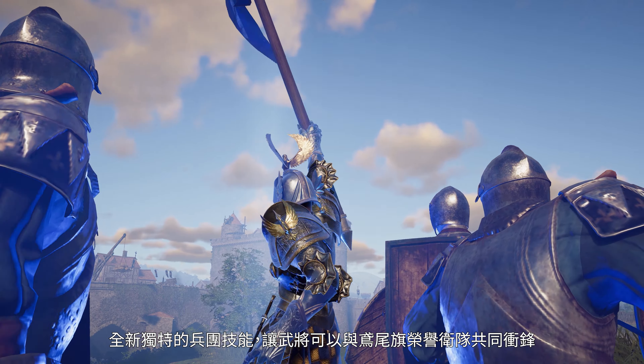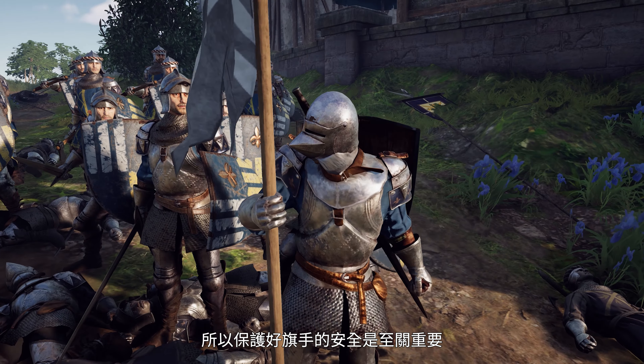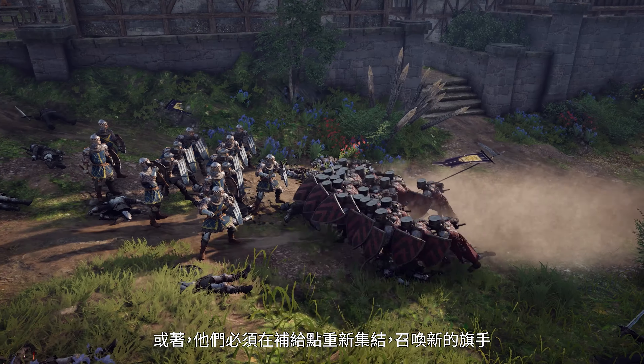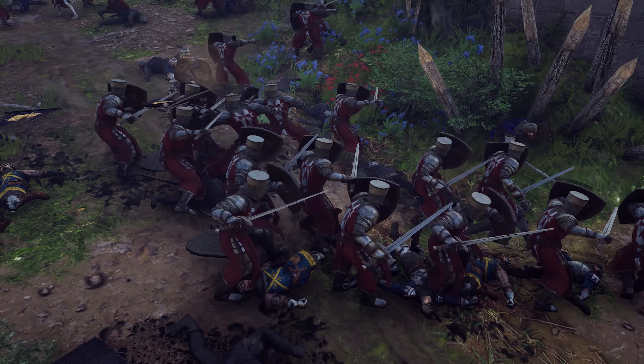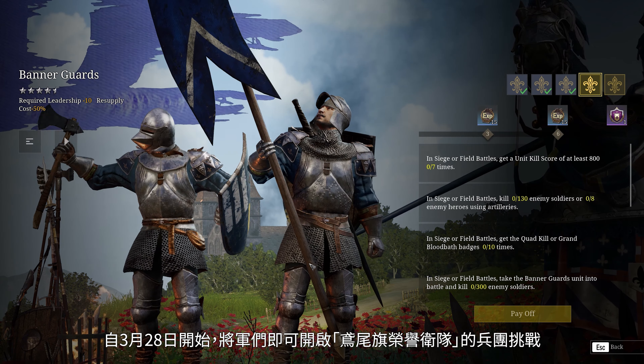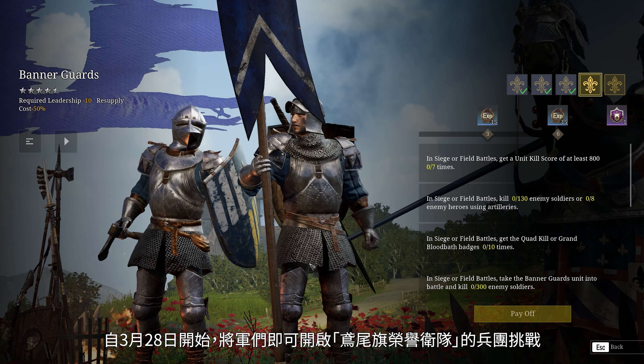The soldier carrying the banner is the key to unleashing their full potential, so keeping him safe is crucial. All the guards have to regroup at a supply point to summon a new carrier. The Banner Guards will be available for unlocking in Conquilous Blade from March 28th.